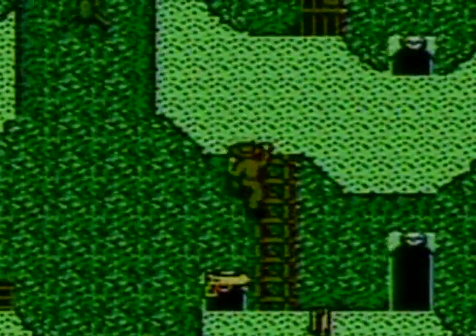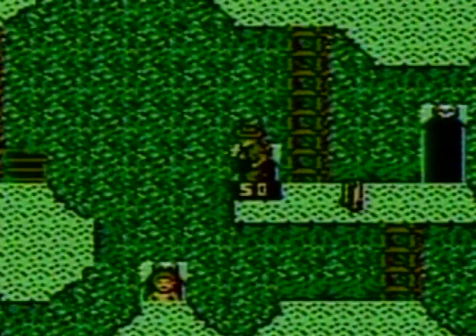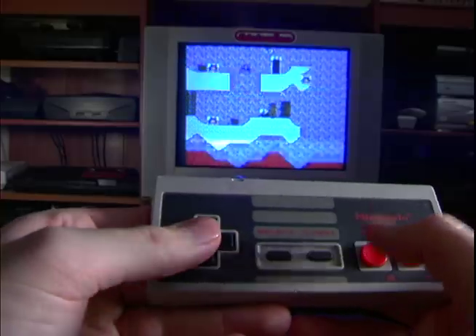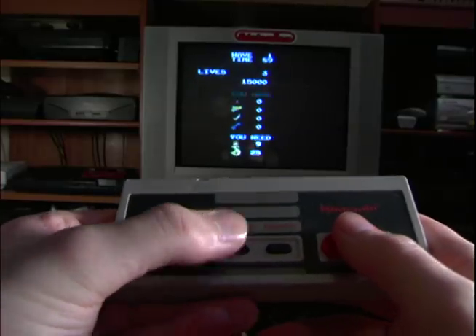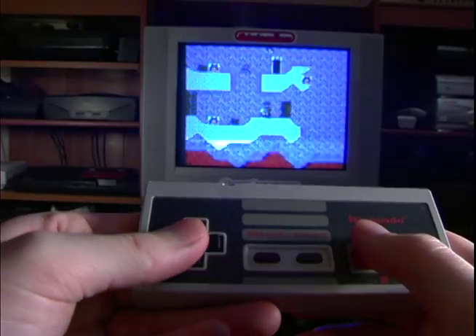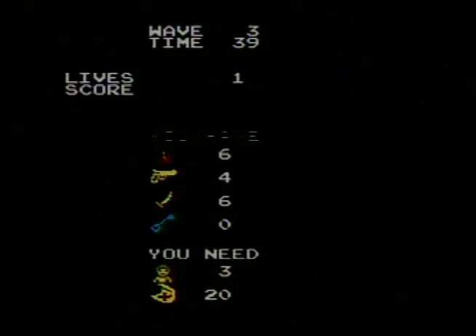All through the game you keep finding swords and guns and stuff, but the big question is: what do you do with them? The Start button brings up a screen which shows your supply — but how do you select your weapons? You try every button and nothing works. So what's the point of this screen? Nothing — it's just for shits and giggles.